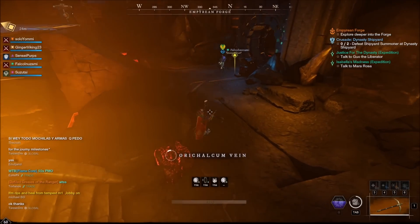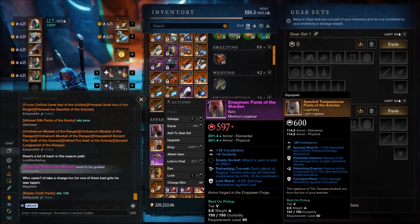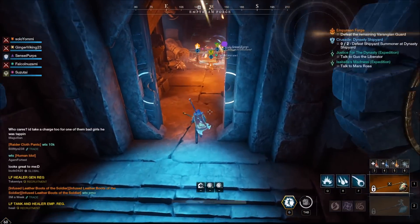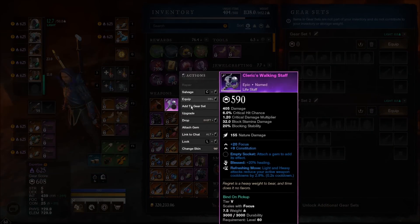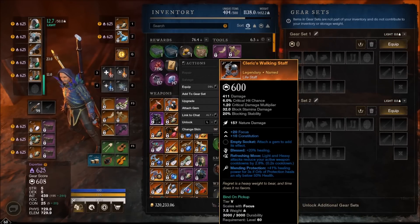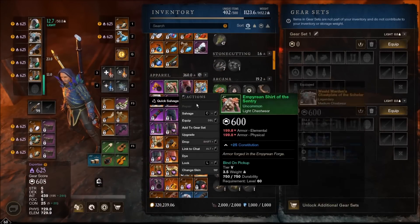Check out these pants - empyrean pants of the warden with refreshing torrent and lost ward, con and dex on them too. These would have been so good pre-patch. I was really looking for some good refreshing torrent gear. Now that they nerfed it though - it can only proc every 0.2 seconds so you can't get clumped cooldowns like you used to. We got the cleric's walking staff - blessed, refreshing move, and mending protection. We got it on our first run! This was like a 500k staff before the update. Mending protection is still out of this world.